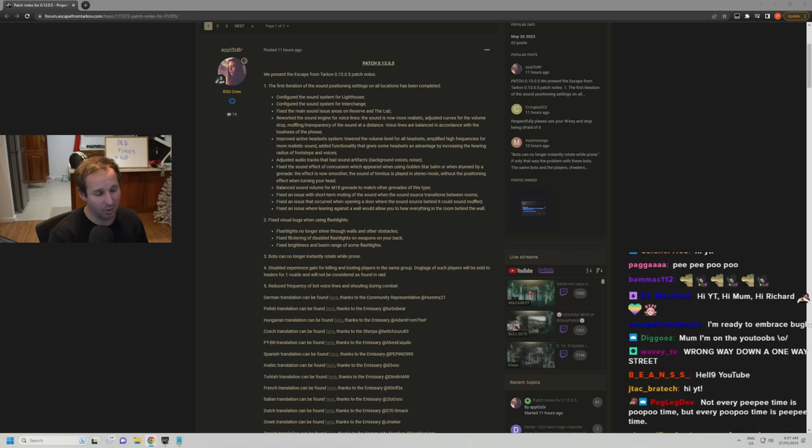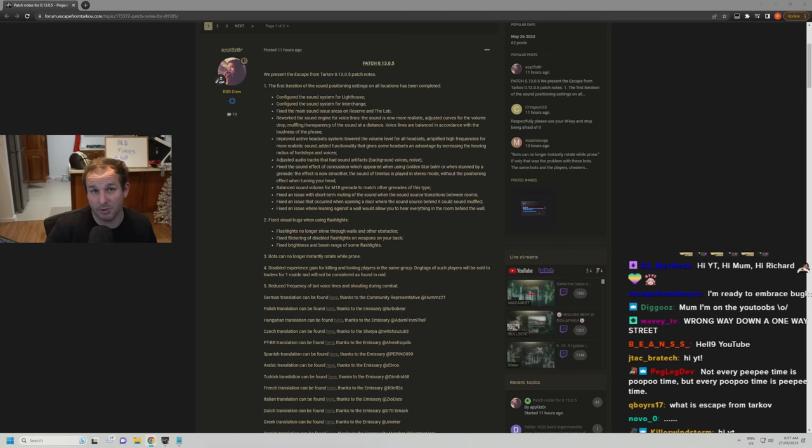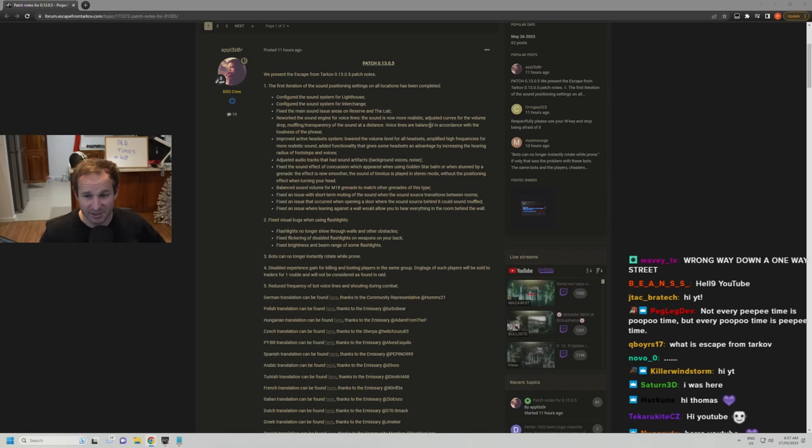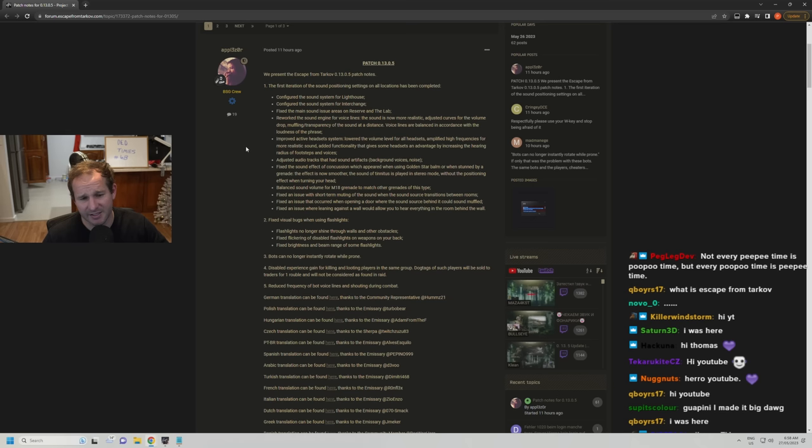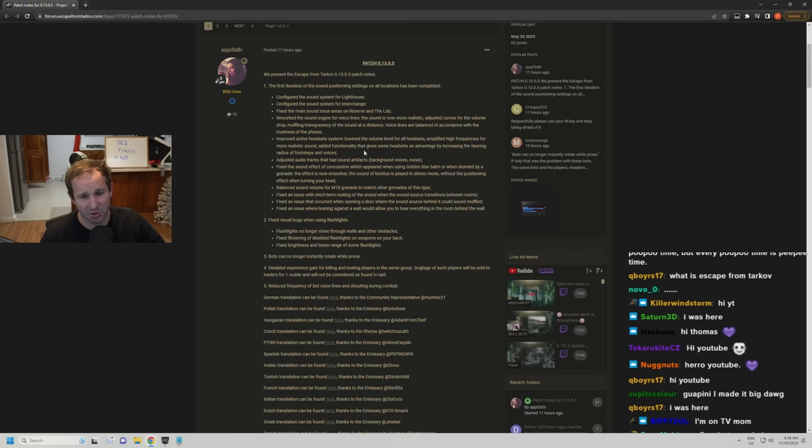BSG pulled out Steam Audio, brought in Oculus Sound, and now we're where we are. There's no point fully testing all these changes because it's not going to get fixed until they either totally remove the Oculus Audio system — and I don't think they can actually fix it. That's my thoughts. Moving on: they reworked the sound engine for voice lines — the sound is now more realistic. Adjusted curves for volumes, drop muffling transparency of sound at a distance, voice lines balanced by loudness. Improved active headset system, lowered the volume of all headsets, amplified high frequencies for more realistic sound. Added functionality giving some headsets an advantage by increasing the hearing radius of footsteps and voices.